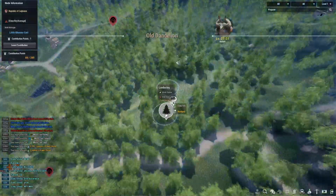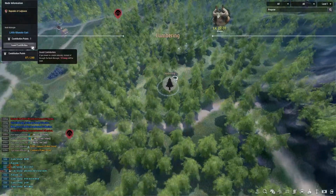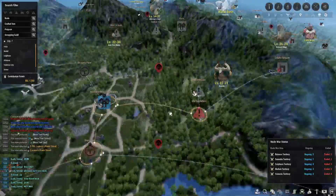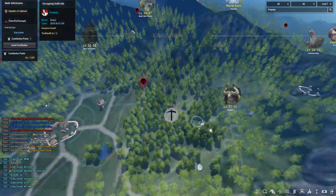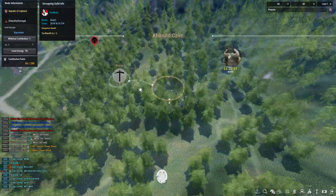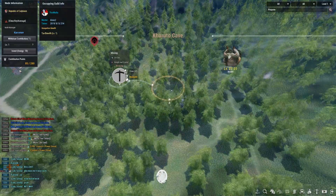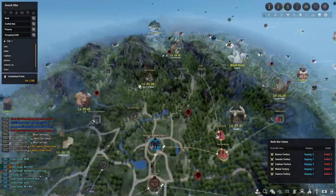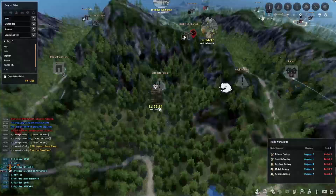I'm investing in Old Dandelion to get the birch timber node. It gives birch timber, red tree lump — which I'll use for alchemy later — and of course I want to grab tin ore and the rough red crystals, although I'm not really focused on the rough red crystals right now, that's just a side thing.